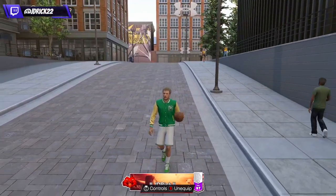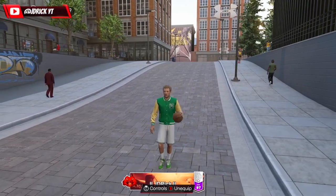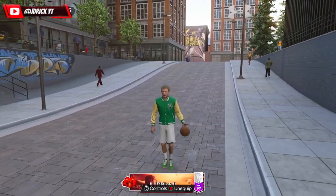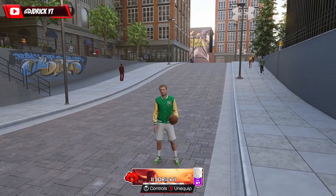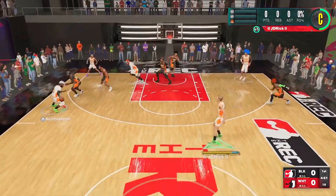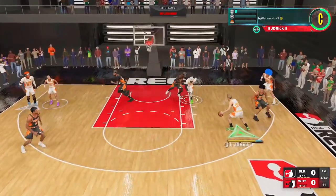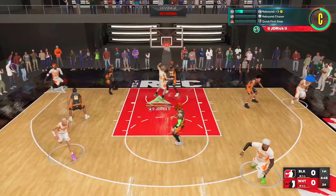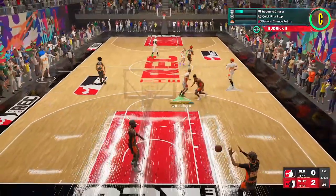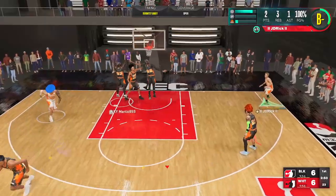This one started out just like any normal game. This was actually the game right before my rep up — I was just trying to get to level 30. You see Larry get a little no-bar contact dunk there, that's why I said this is probably one of my favorite builds. I hope I can make a build similar to this in NBA 2K24 — I'd be very happy.